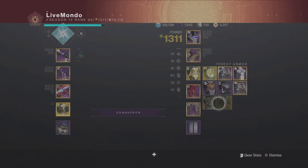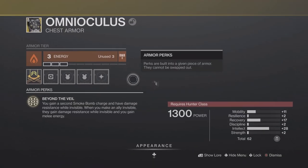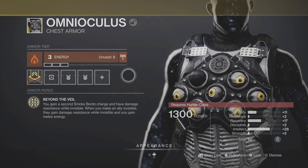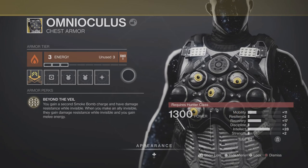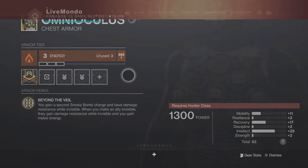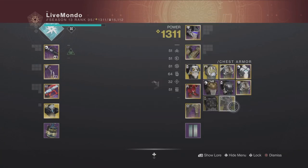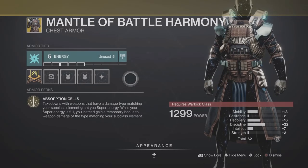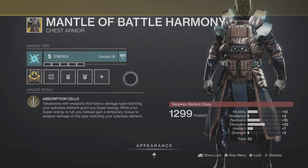The reason I used that Rocket Launcher is that rockets got a buff and I'm very pleased to be able to use rockets again. On this Lost Sector it was double arc burn, so you want to match whatever the burn is — you want to match your main DPS weapon with that. Whatever the incoming damage is, you want to make sure you have double resist of that on your chest plate.